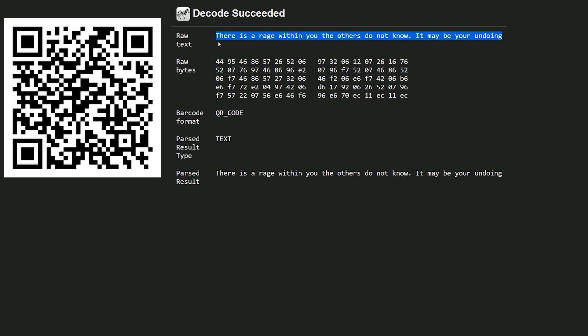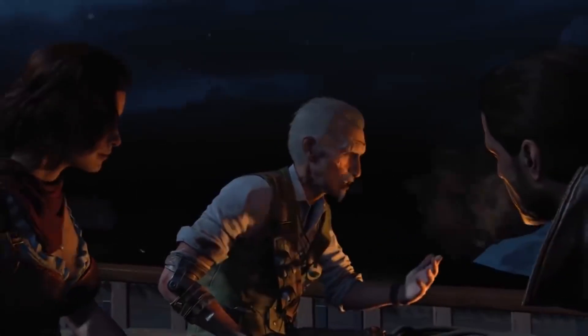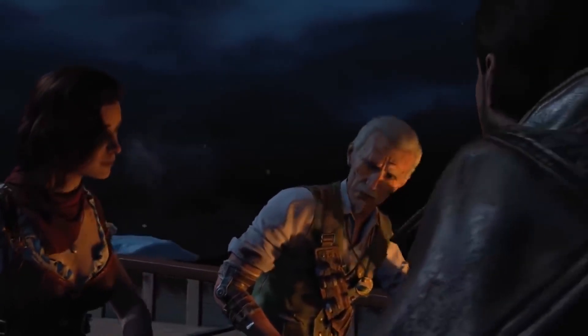The solve on this reads: "There is a rage within you the others do not know. It may be your undoing." If you guys are familiar with Voyage of Despair and the main easter egg and you've seen the ending cutscene, it's very possible that this message is what it's referring to.